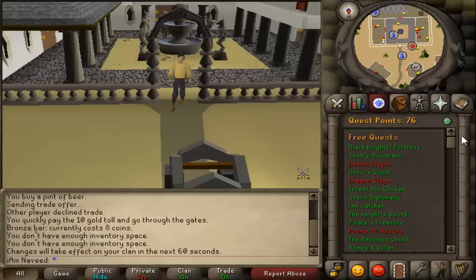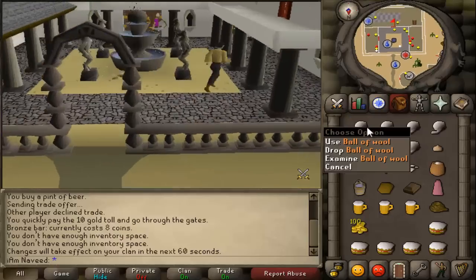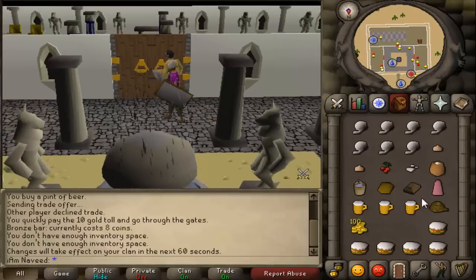Hello everyone and welcome to the Prince Ali Rescue quest for 2007 RuneScape. There are no quests needed or any levels needed for this quest, but I do suggest having high defense because you must run past some level 26 guards.